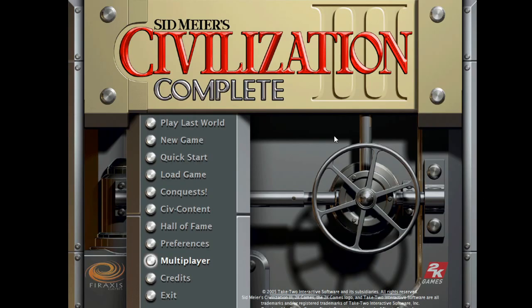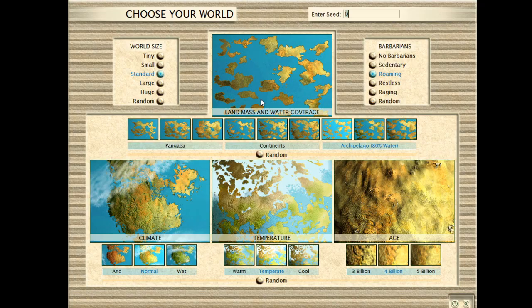The best way to do that is to just dive right into a new game, so we just go new game. There's a bunch of settings you can choose. I'm not going to go into all of them, but I'll show you the basics.